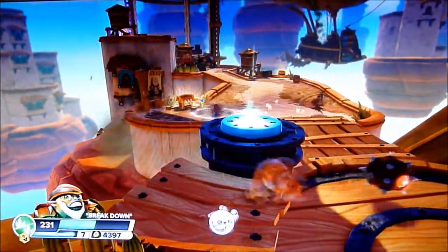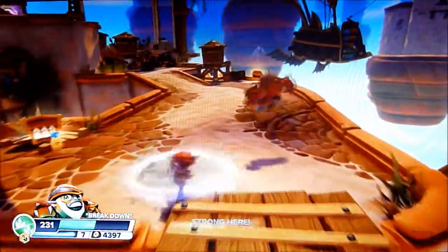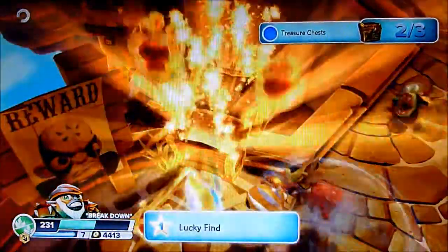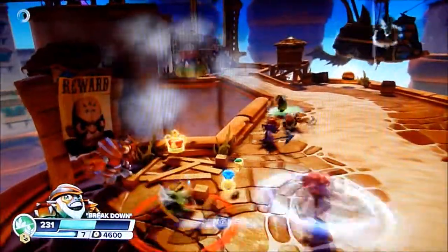After you grab the plushy toy from the top there, and blowing these guys, break some stuff over here, and you'll find the treasure chest. Woo-hoo! We got to go! Let's go. What do we have to do?